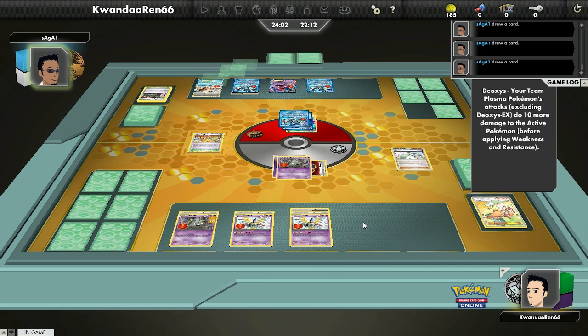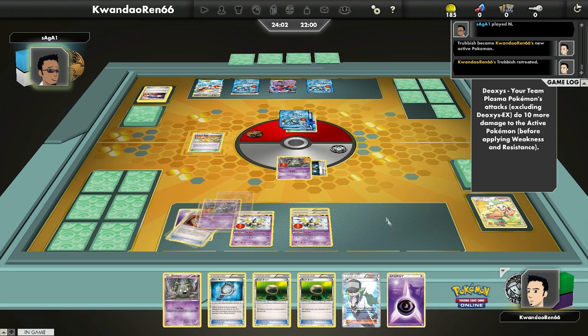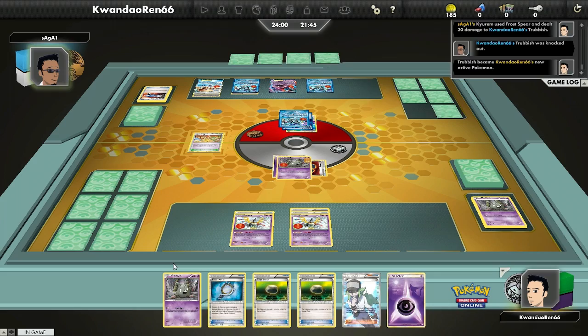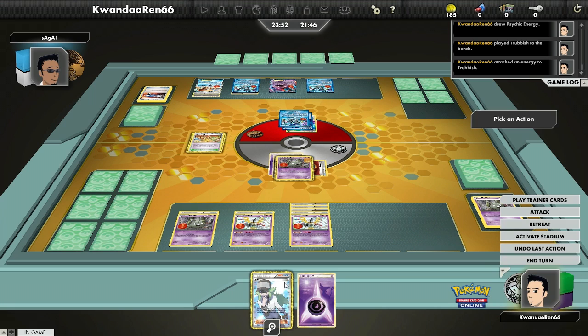He hands me a hand I'm perfectly okay with — I get a Trubbish and another Psychic Energy. I think he's going to try to knock out this one, which I'm fine with. He can get the knockout because of Deoxys pushing him an extra 10. I need to decide what to do. I can protect that one from damage and put Float Stones on everything. I already coaxed a Scrapper out of him, so I'm not too scared of what might happen next.